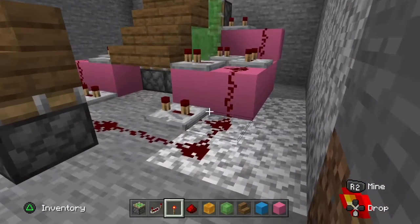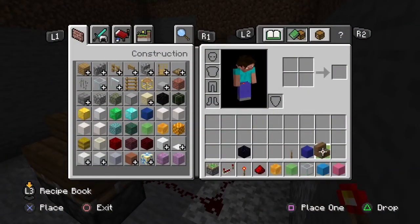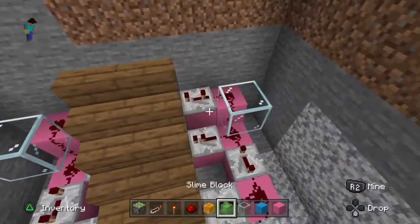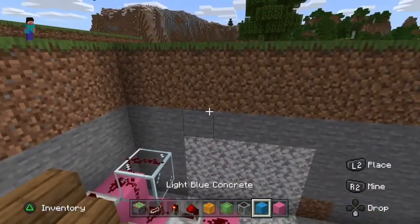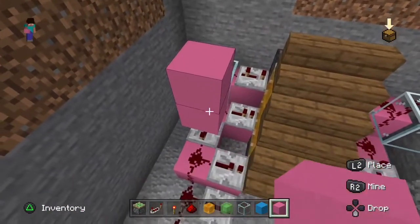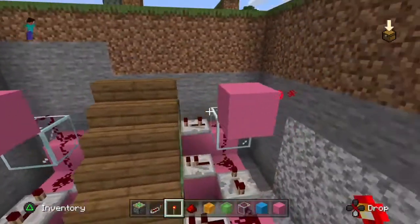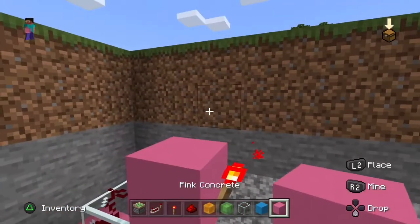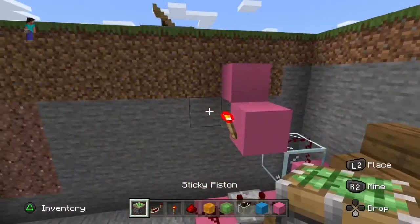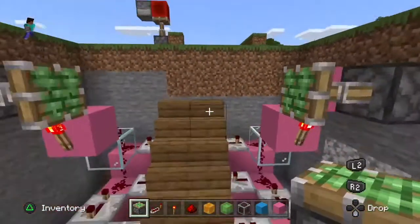Now we've just got to set up a few more pieces of redstone before we make the hidden area. Grab your glass and place a glass block above this redstone, then place a bit of redstone on top of the glass. Place a block in front of the redstone, then put a torch on the side of the block and in front of the redstone. Place a block up to the side, then put a sticky piston facing inwards on each side — they should go forwards like that.